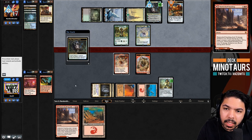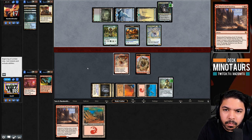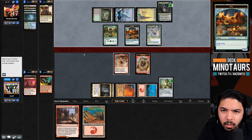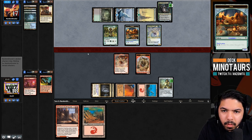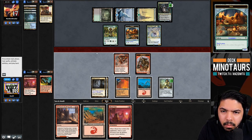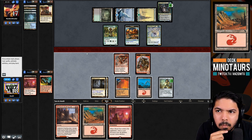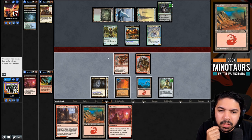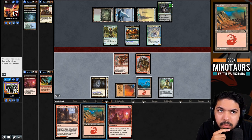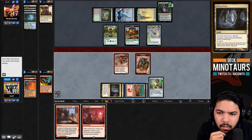We evaluate the Shatterskull Smashing targets: we could hit Coatl, Hierarch, and deal two to Oko, or focus on clearing the board. We decide to kill Coatl and Hierarch and attack Oko directly. Moving to combat with Sethron, we deal damage to Oko. If we had one more mana source we would have just won here. They prioritize attacking the Noble Hierarch over Oko's loyalty, which makes sense since Oko needs to tick up to kill Sethron.